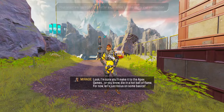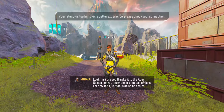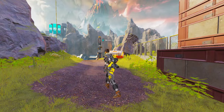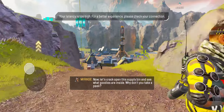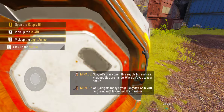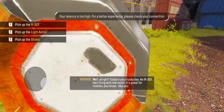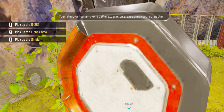I'm sure you'll make it to the Apex Games, or, you know, die in a hot ball of flame — but for now, let's just focus on some basics. Let's crack open this supply bin and see what goodies are inside. Why don't you take a peek? Today's your lucky day: an R-301, fast firing with low recoil. It's great for rookies. You know, like you.